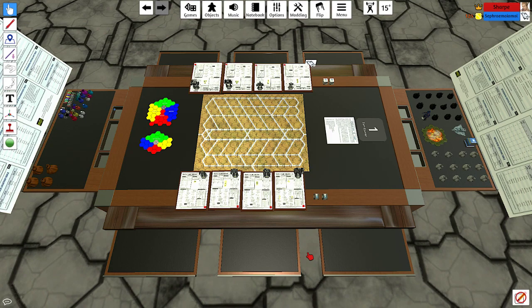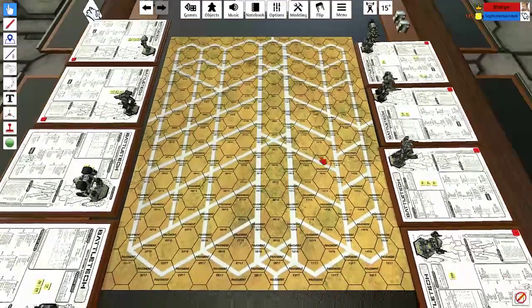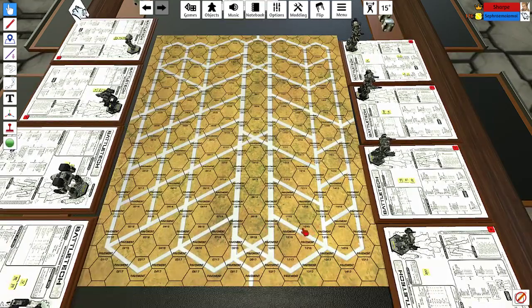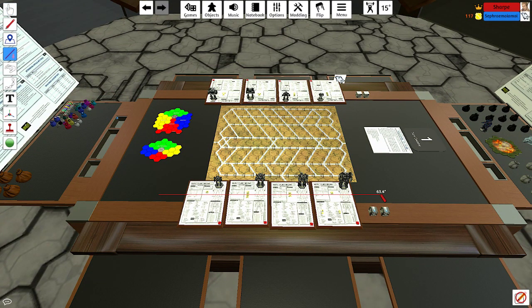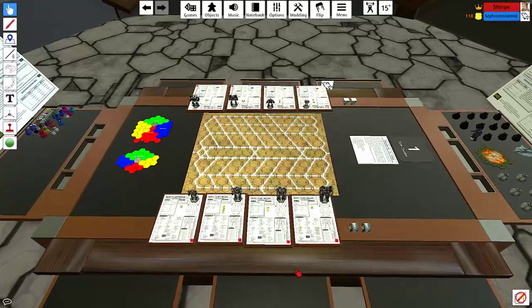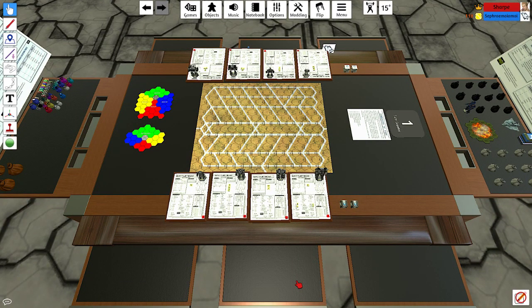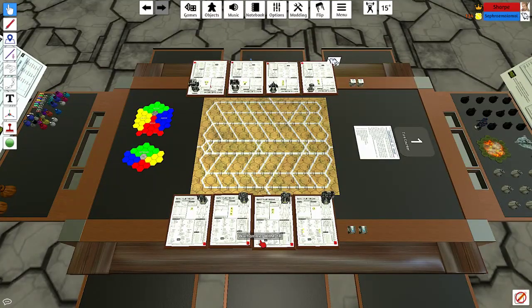Seth introduces himself: he got dragged into this because he knows nothing about the game and the host figured he'd sacrifice him to the wolves. The host clarifies 'sacrifice' is a bit harsh. The scenario set up is pretty simple — over here are four Inner Sphere mechs, and over here are four Clan mechs, one from each weight class in both. If this were a proper game, the Inner Sphere player would be about to get their ass roundly handed to them. Only two turns are planned.